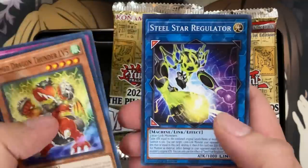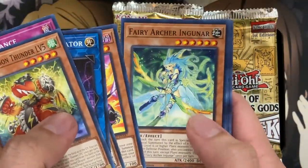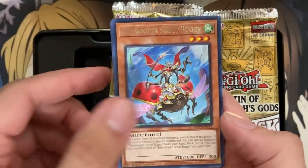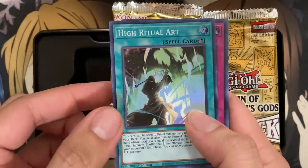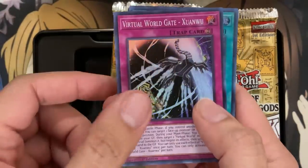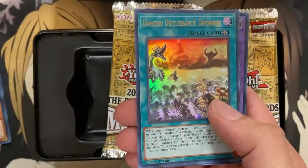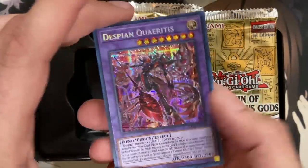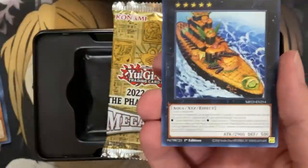They gave us some Utopia cards in here along with the Armed Dragons. The big thing are obviously going to be the holos. Our first rare is B-Trooper Scout Buggy. Our first super — I believe there's two supers, two ultras, and a secret per pack. We have High Ritual Art, Virtual World Gate Zongwu. We have Sprite's Blessing ultra rare, and Danger Disturbance Disorder, with our first secret rare being Despian Quartus. This was a pretty pricey card for a good while there.